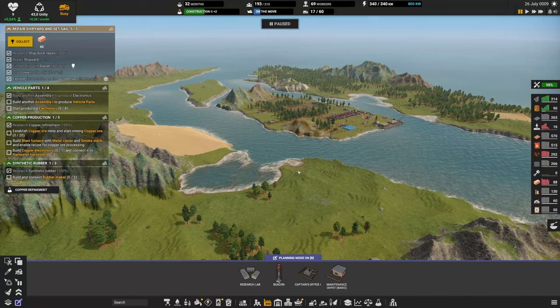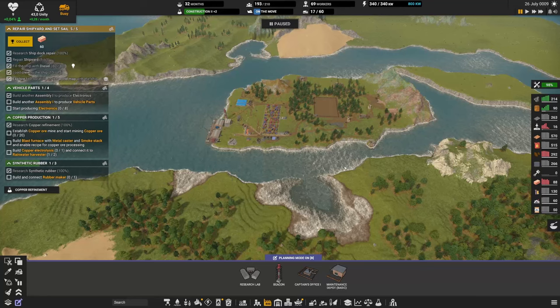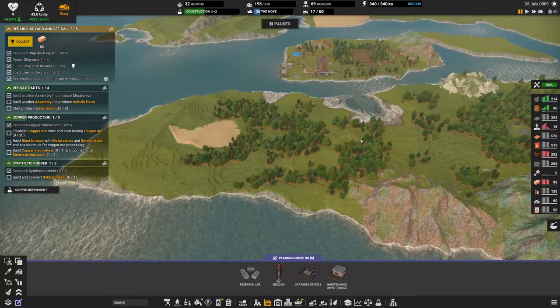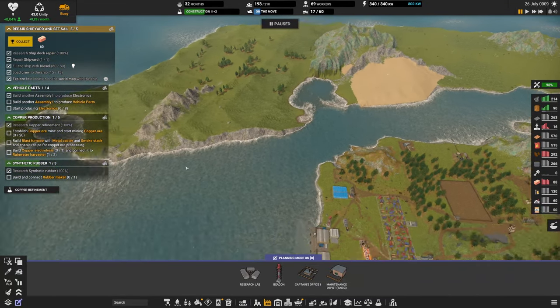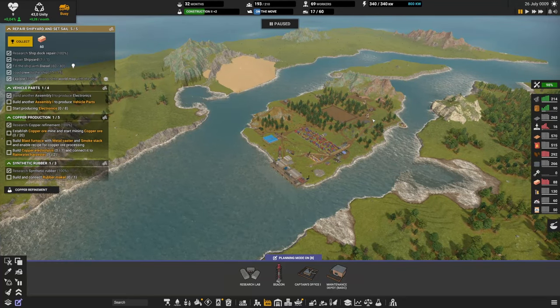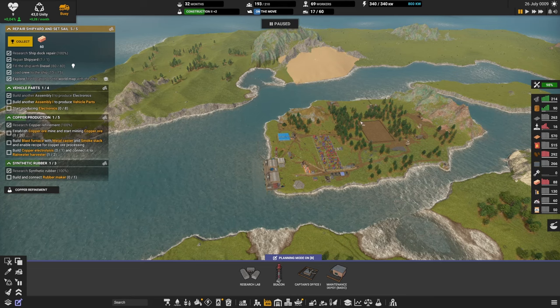Welcome back to Captain of Industry Update 2, released in April 2024. We've been playing on a custom map I created myself — a map of Paris. We have the small island, Île de la Cité, in the middle where we're starting, with the different sides of Paris on both sides of the river. Check the video description for the full playlist link and the map download.